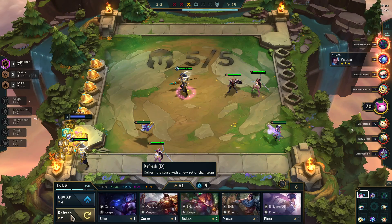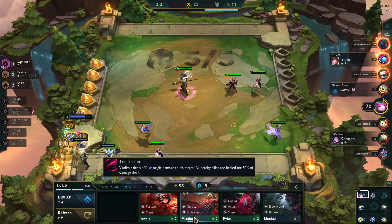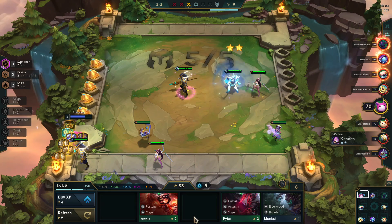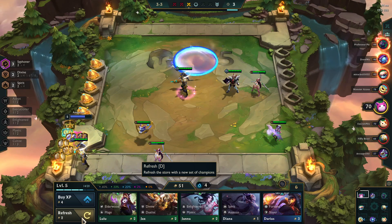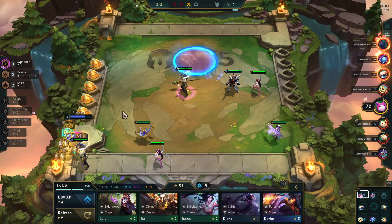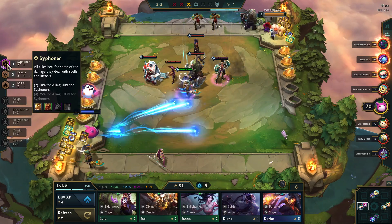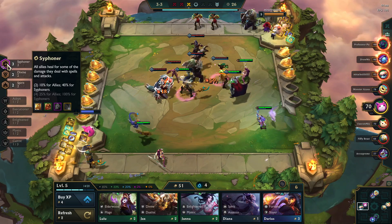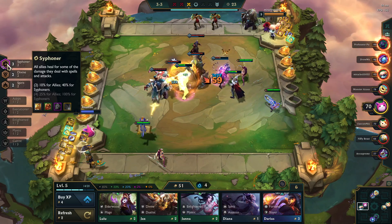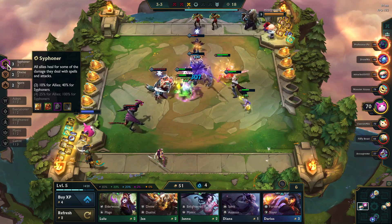I'm going to re-roll a little because I want to try to get him up to three-star. So Siphoner — what it does is all allies heal for some of the damage they deal with spells and attacks. With the two-piece it's 10% for allies and 40% for Siphoners. If I get the four-piece, then I'll get the part that's currently grayed out. That's why I'm looking for Siphoners.